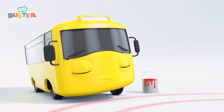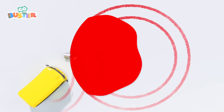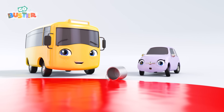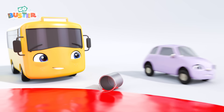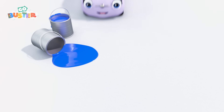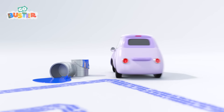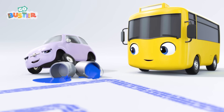Buster! Oh, Buster's driven right through it! Look, Buster! You've painted some red lines with your tires! I think Buster's had an idea! Nice work! You've painted a circle! A circle is round! It's the same shape as your wheel, Buster! Now you've colored the circle in, Buster! It's a red circle!